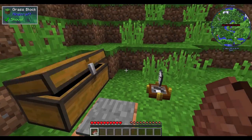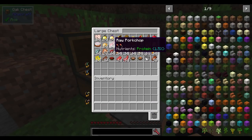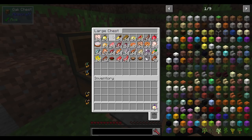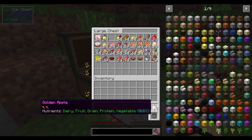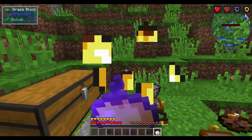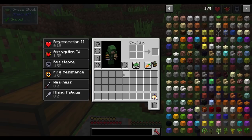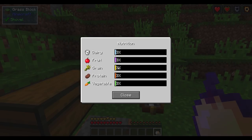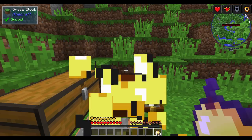Some foods will give more than others. A golden apple — or more like a notch apple — will give you 0.8% on all five food groups. So it's a really good source of nutrition across the board. Of course, they're really expensive to make or find, but you get all the benefits from that, giving you a little bit across everything at a time.